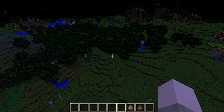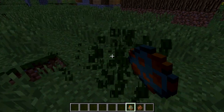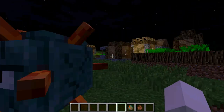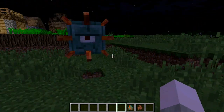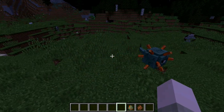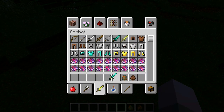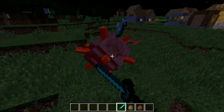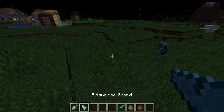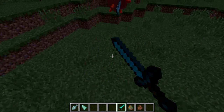There's now an ocean monument that you can find in oceans. Let's move on to the guardian, which you can find in the ocean monument. I think a few of you were telling me about this new water mob. It's creepy — it's like a puffer fish cyclops! It does drop fish, and it also drops prismarine shards, which you can probably use to craft a block.